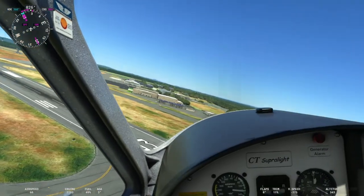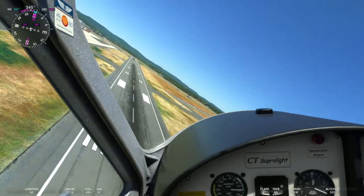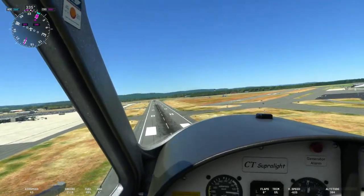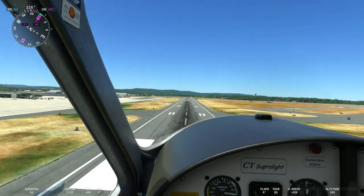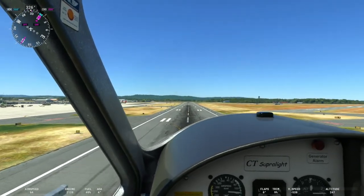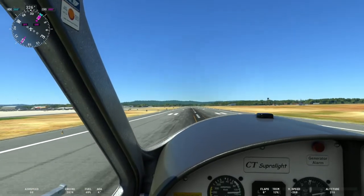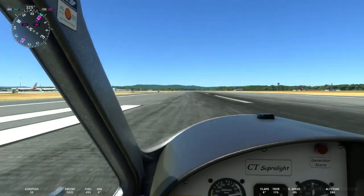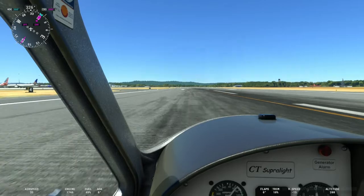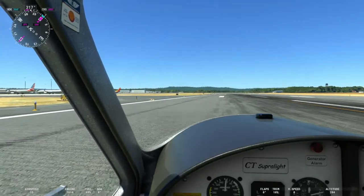I'm just going to make a left turn here and land on runway 33. Bradley has multiple ILS approaches, which is a nice feature if you're a commercial pilot — both runway 6, 24, and I believe 33. We'll make a nice soft landing here, hit the brakes hard, and immediately get off the runway.